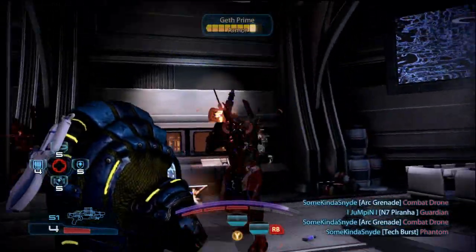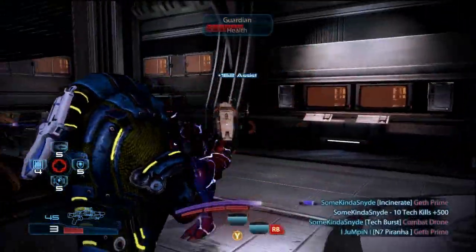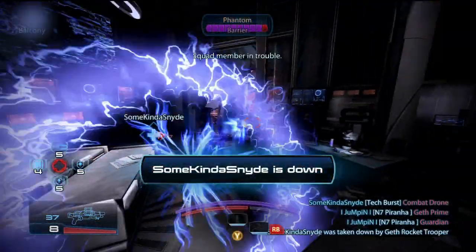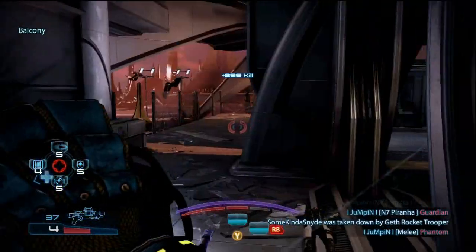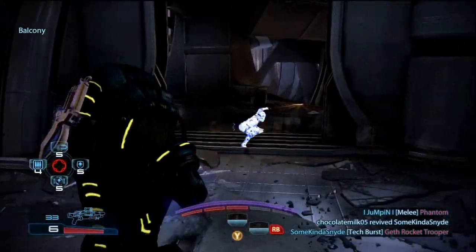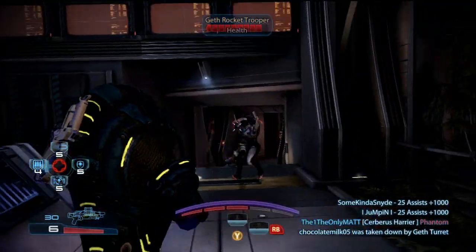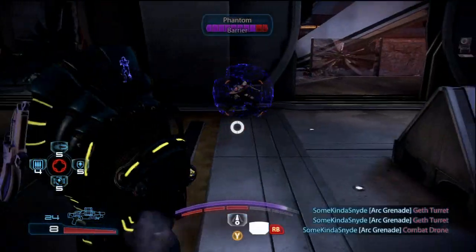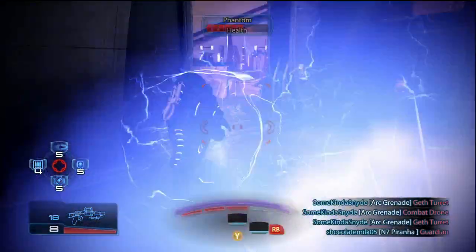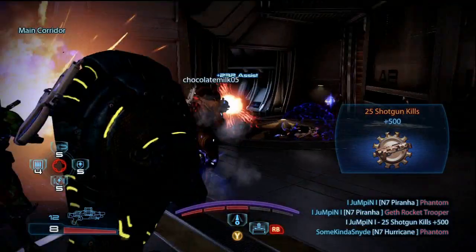Phantoms are once again very annoying and this guy wrecks phantoms - when you charge a Phantom you stun the crap out of them and shoot them until they die. Platinum is just so much fun playing like this. It's not really fun when you just camp and sit back. If I want free credits with a platinum farming technique like the one on Firebase White or the one on Glacier, I'll just stand still and play on the computer or watch TV practically because it's so easy.